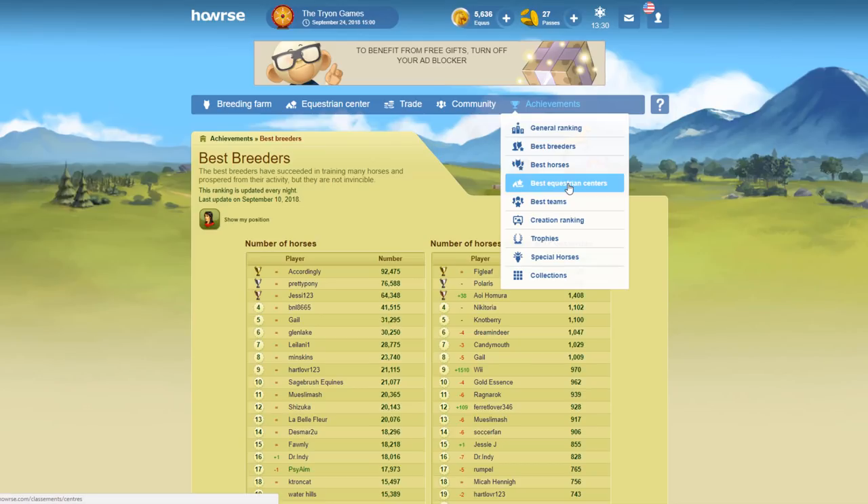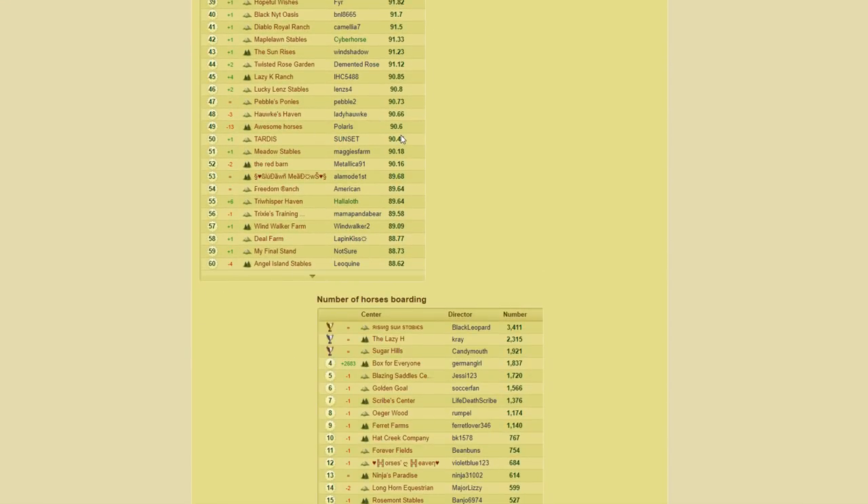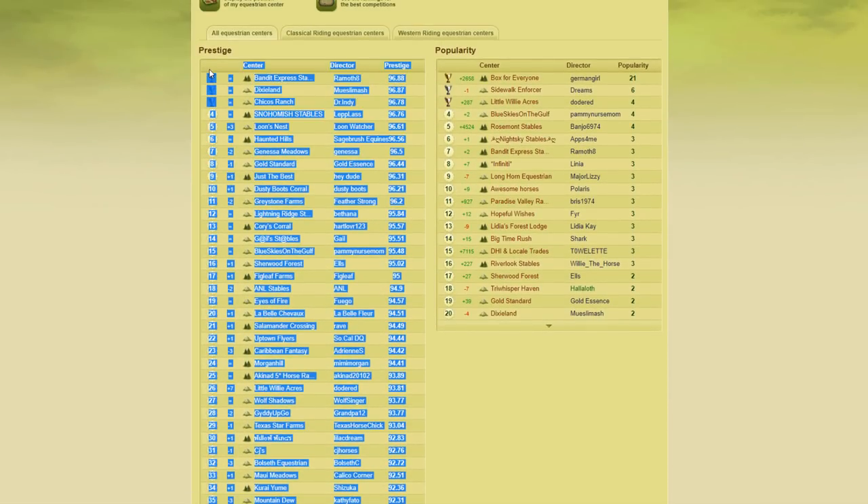Next is EC Prestige. In the best equestrian centres ranking, having friends help you or working alongside another EC owner can be really useful. I have videos on how to increase your EC prestige. One of the best things is to work alongside another person who's good at looking after their EC because you can support each other and it makes it easier. It does take time if you're starting from scratch, but if you're not in a hurry and want to improve your EC anyway, it could be worth pursuing.